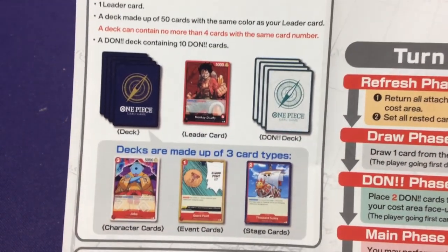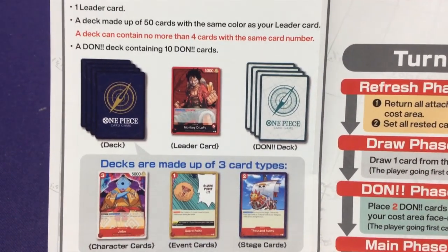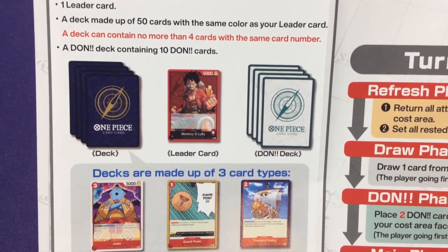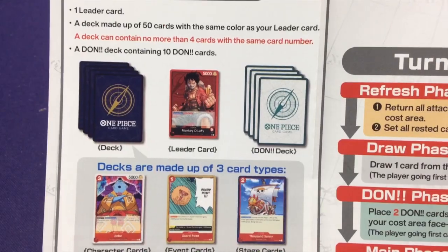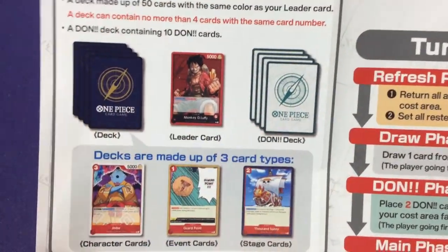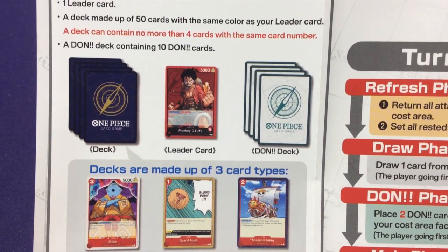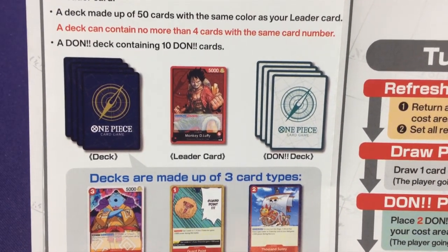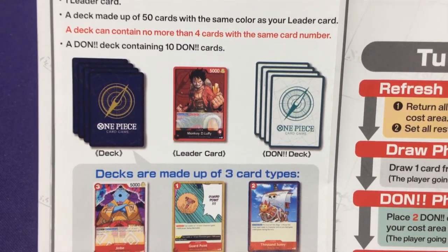Here you have to have them all from the same color, getting no more than four cards with the same card number. That's basically saying I can have multiple Luffy cards or Zoro cards or whoever — I just can't have them with the exact same card number. And a special Don deck containing 10 Don cards.